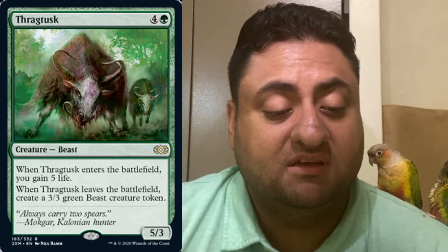Then we start talking about Tron pieces — apparently Wizards wants everybody to play Tron! As you know, I'm a super avid mono-green Tron player in modern. We have Thragtusk — when it comes into play, it gives you five life. And if it leaves the battlefield, you get a 3/3 green Beast token. It's great for Tron — you get the life when you're trying to stabilize, and then two blockers. It's a great card.